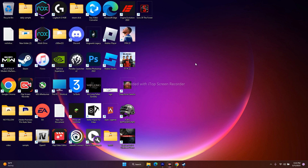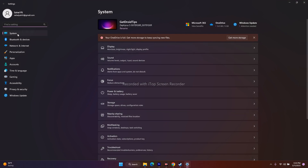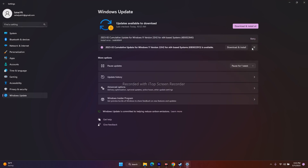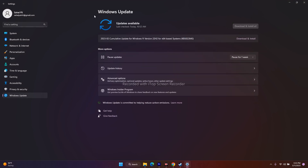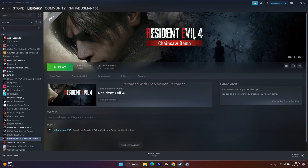The last fix is to update Windows. Go to Settings, then System, then Windows Update at the bottom left. If there are any pending updates, download and install them to make sure Windows is up to date. These are all the possible workarounds for the Resident Evil 4 Chainsaw Demo audio issue. We hope this video is helpful — if so, don't forget to subscribe and click the bell icon. See you in the next video, peace out!